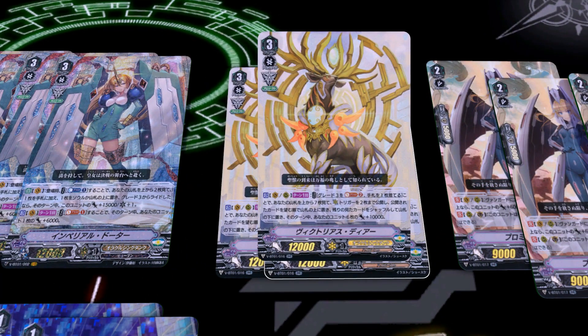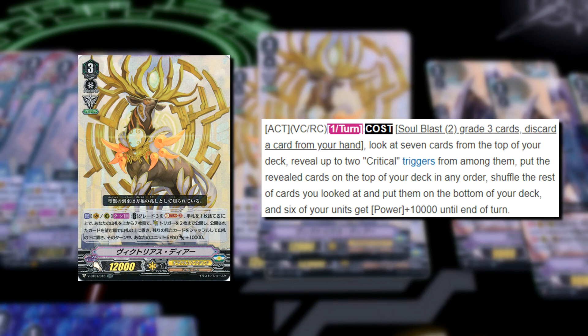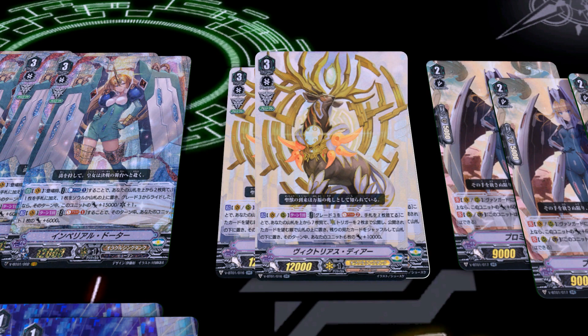Finally we have our finisher, Victorious Deer. Works on both Vanguard and Rearguard Circles — once per turn act: Soul Blast 2 grade 3s and discard a card (you can discard Protect Markers). When you do, you look at the top 7 cards of your deck, take 2 critical triggers specifically, and the other cards — usually 5 — get randomly shuffled and put on the bottom of your deck, leaving the 2 criticals on top. If you find no crits, all 7 get shuffled; if you find 1, then 6 get shuffled, and so on.